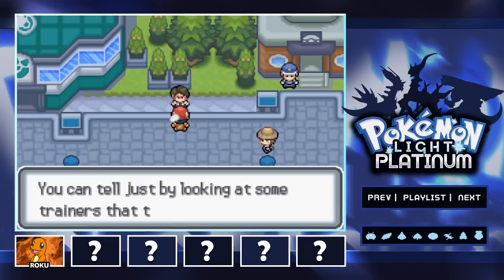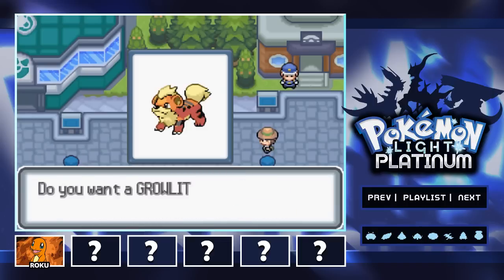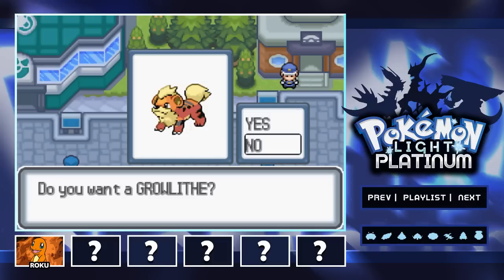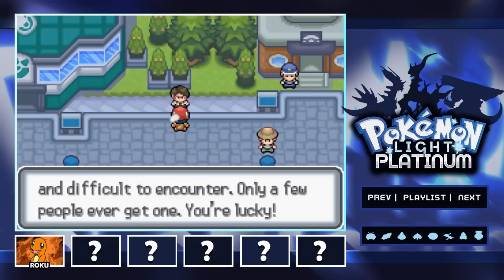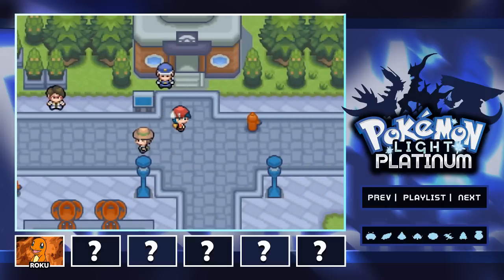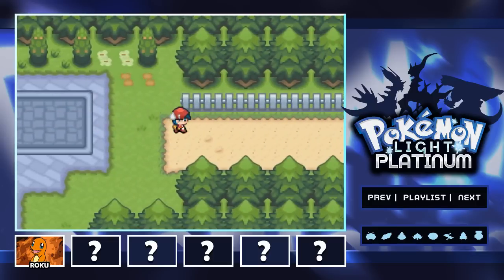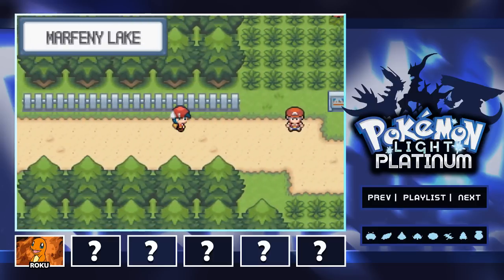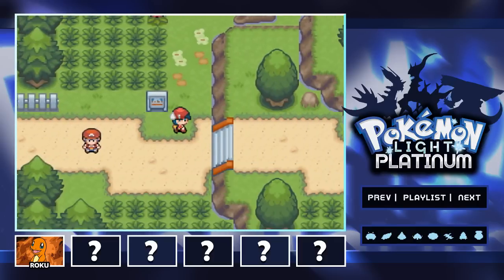Make sure you guys give this video a like — it really helps the series and we can keep it going. Right here, we talked to this guy and he offers us a Growlithe. Now, I am not going to go ahead and take this Growlithe. If you guys want him for your team and you started with a Pokemon that isn't Charmander, Growlithe is a really strong fire type — you should definitely get him and add him to your team.